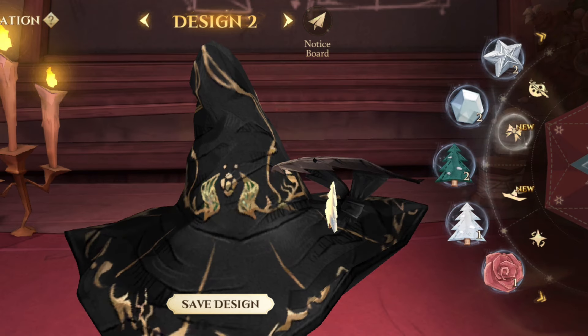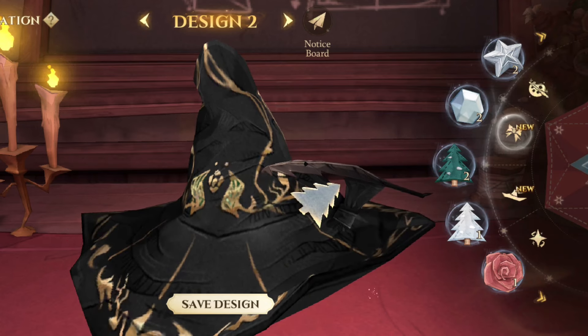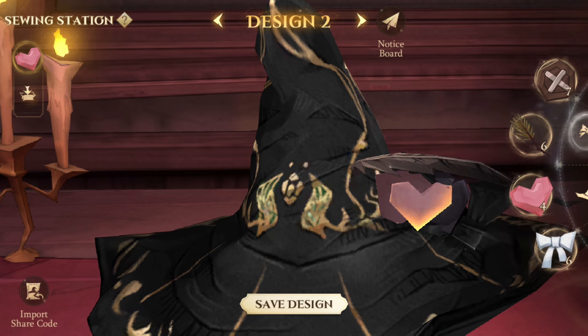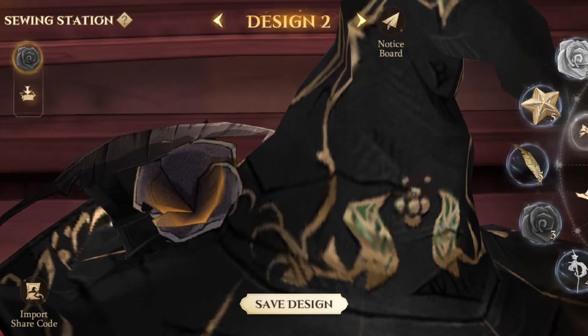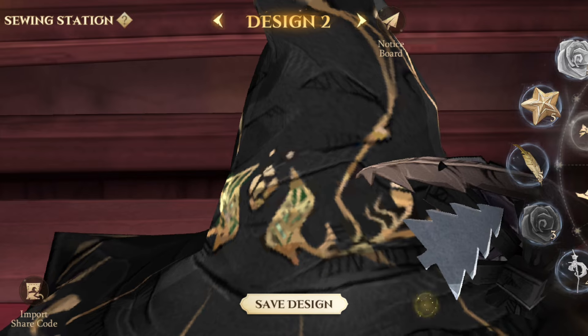Now let's dive into inner ear decoration. You can use a white Christmas tree to make it look fluffy, but for me, I prefer a pink heart-shaped one to make it look like a real life cat. After that, you can make the finishing touch on the backside of the ear by inputting the same colour item, like a rose or black heart shape.